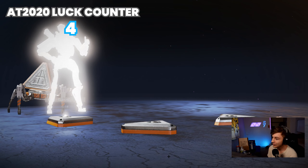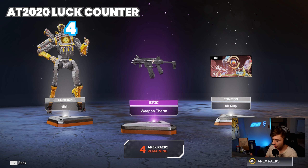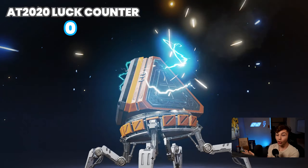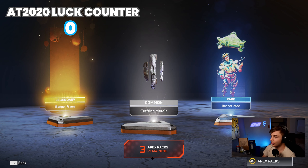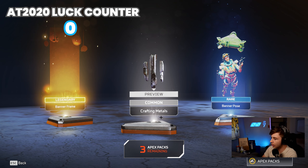Here we go, another AT2020 pack — we got four more, we're gonna get the heirloom! Oh my gosh, it just keeps giving us purples. What's this for? For Wraith — that's sick, I love that. Okay, crafting materials, here we go again.